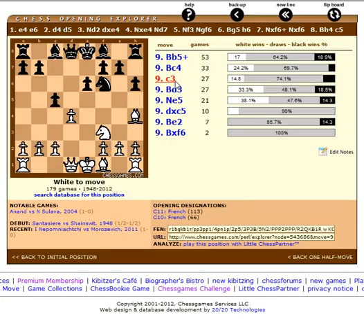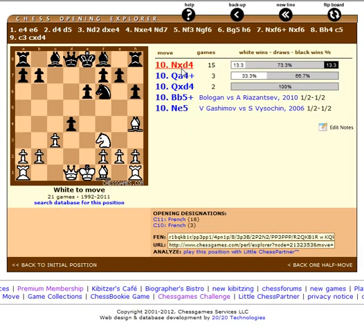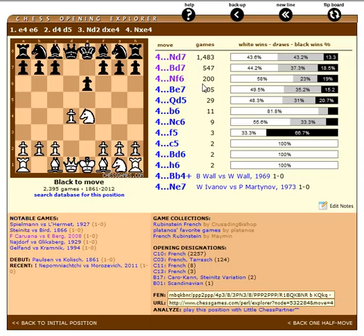If white replies with a passive move, sometimes you can get a comfortable isolated Queen's pawn. If white refuses an isolated Queen's pawn, Nxd4 — and again it looks solid, there's nothing really too critically wrong with the Black position. So this is the point of reference; just want to reinforce that even from losses you can look to see the insights.